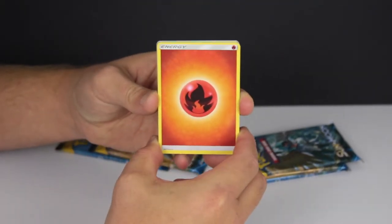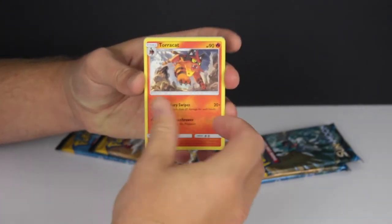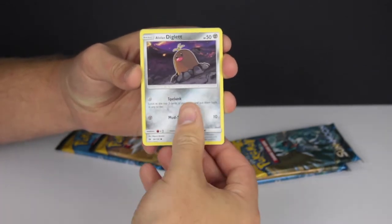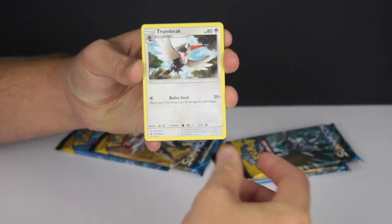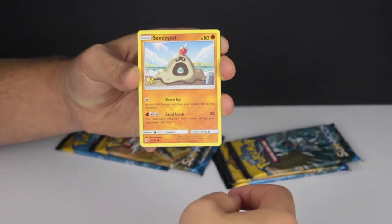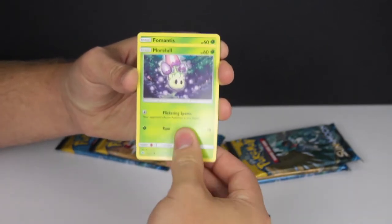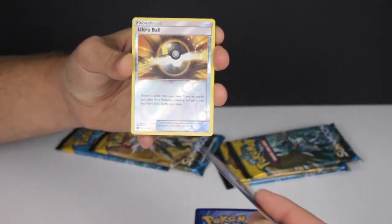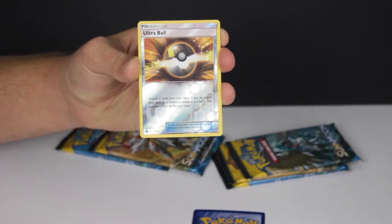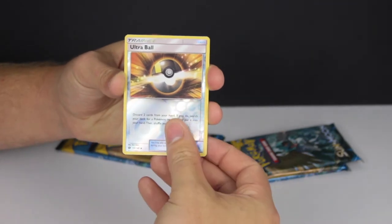We're on a fire energy to start with. The energy cards look cool in this set. We got a Torracat, an Energy Switch, Diglett, an Alolan Diglett, a Trumbeak, Dratini, Sandygast — it's a sandcastle, that's cute — Mawile, and Fomantis. The reverse is an Ultra Ball, so that's an uncommon. Not good for the points but it looks impressive.